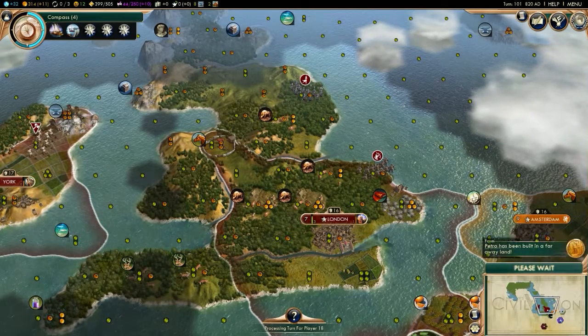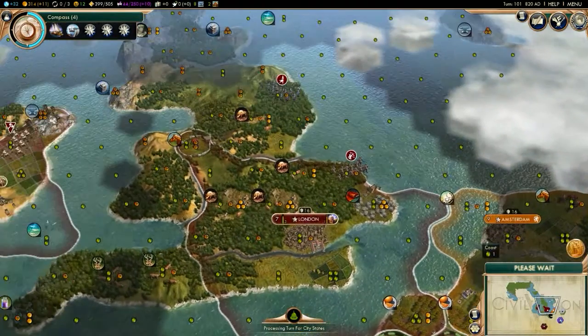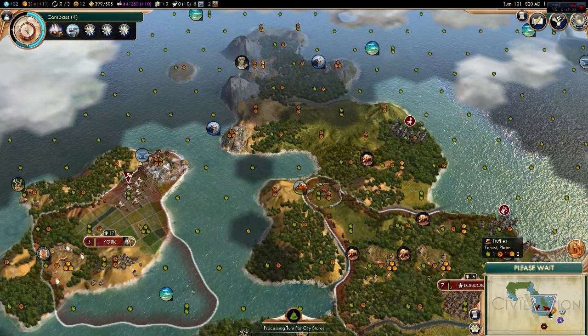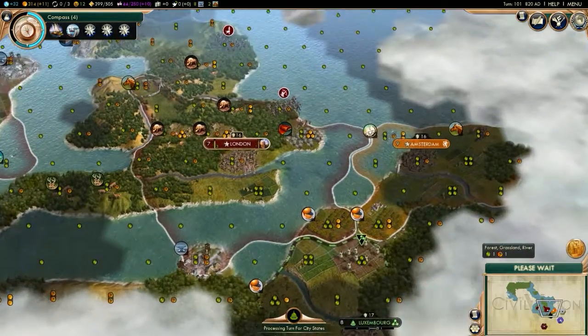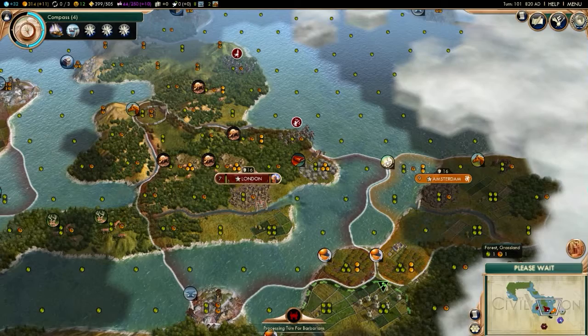Petra has been built in a faraway land. Those bastards. It's not like I would ever use Petra — why the hell would I build it here? Just to take it away from someone else, I guess. That would certainly be a dick move.